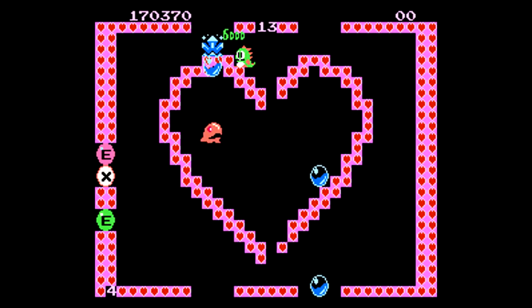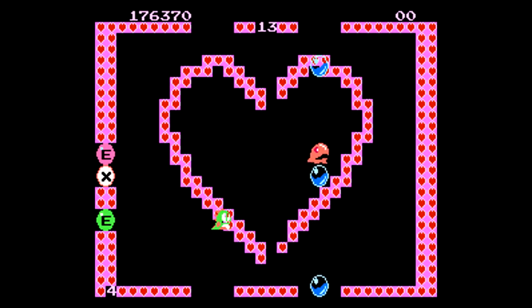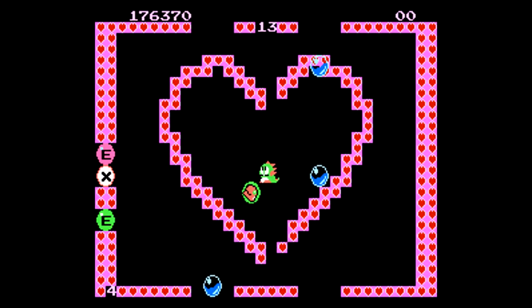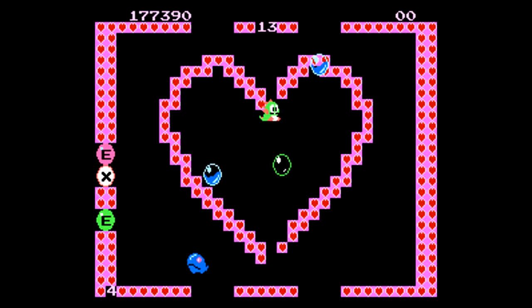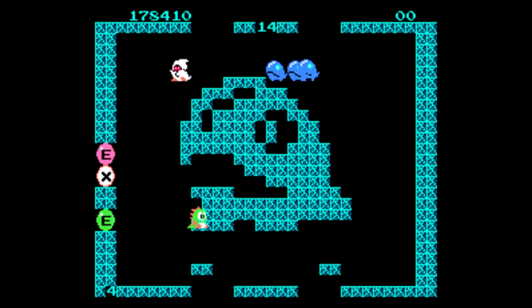Also to help you out in stages are some specialty bubbles, including water bubbles that when you pop them will send a wave of water crashing down through the stage from level to level, taking out any enemy it runs into. You can use them to kind of pass through this heart object and take out a few enemies inside, though it's not exactly the easiest thing to make sure you land hits on them.